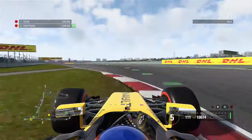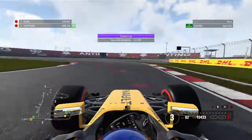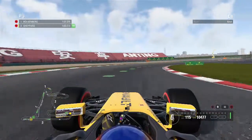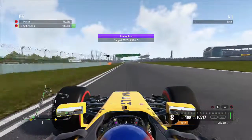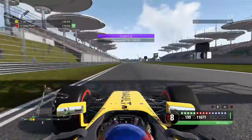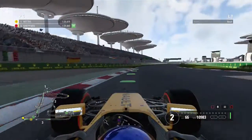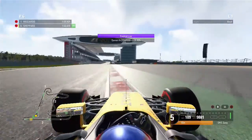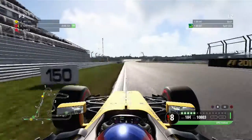Shift down to fifth for the next corner and fourth for the following corner, missing the apex quite a bit. I'll admit this wasn't a very good lap at all. We make it through the second sector keeping it in seventh, then shifting down to third for turn number 11 — a very difficult corner. You want to get the power on as soon as possible. Shifting down to second for the hairpin, clipping the apex and almost losing the back end. Taking the final corner in fifth, clipping the apex nicely, DRS open on the exit. We cross the line and go provisional P3. That was our fastest lap in qualifying.